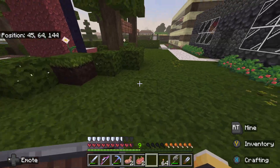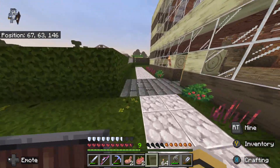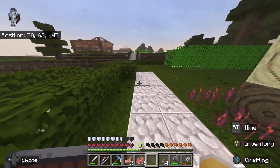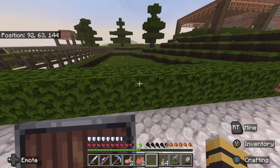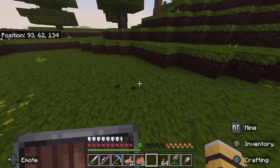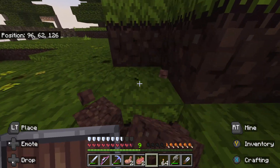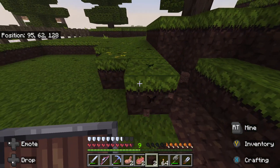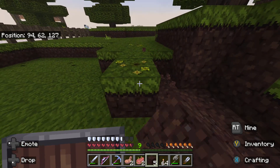Right over here — I'm not 100% sure exactly where I'm going to put it, but I am going to put it somewhere we can get to fairly easily. That looks like a good spot right there, so I may actually start building a villager breeding hall right in here. We have the villagers up there and we can go ahead and...